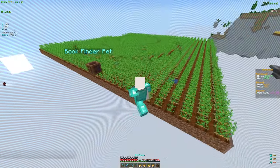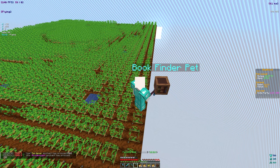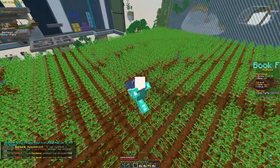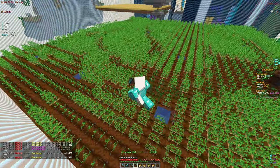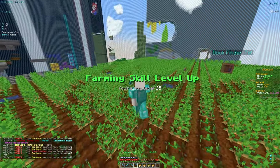We really need books for our current gear — we don't have that many enchants and a lot of them are level one. The Crop Crusher enchant just proced, which is great. But I'm going to have to grind some XP since I'm at a pretty low amount — we need XP to actually apply enchants. We did get our farm skill to level 25 though.